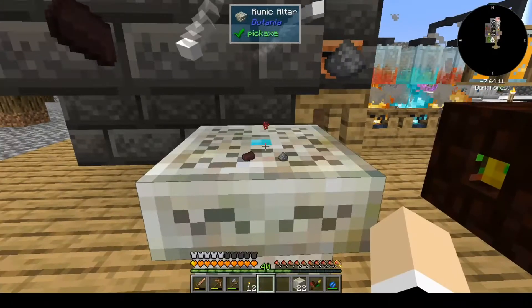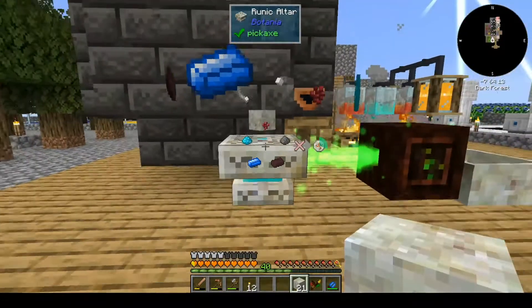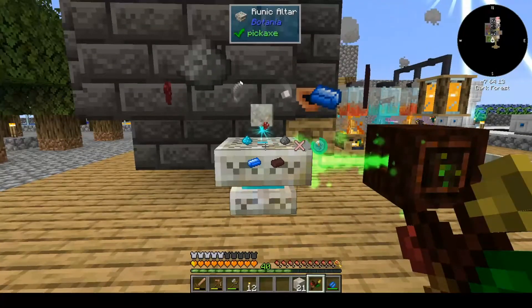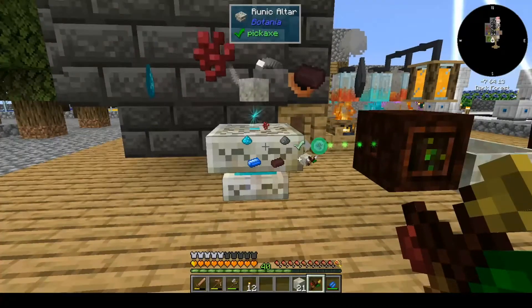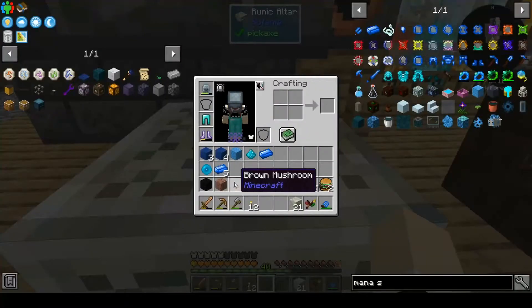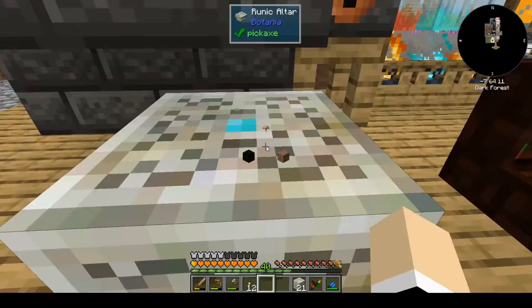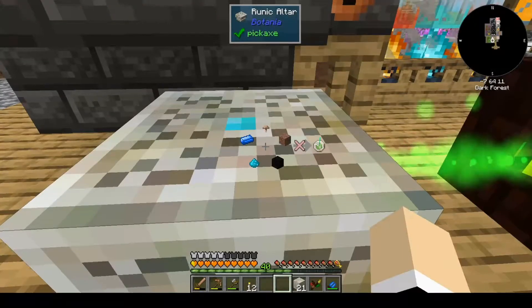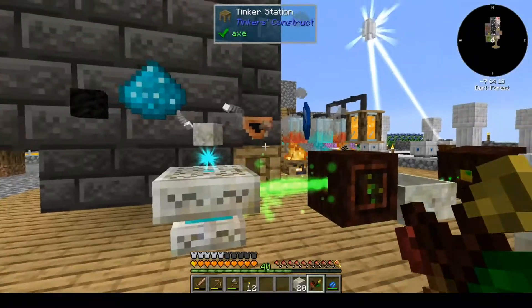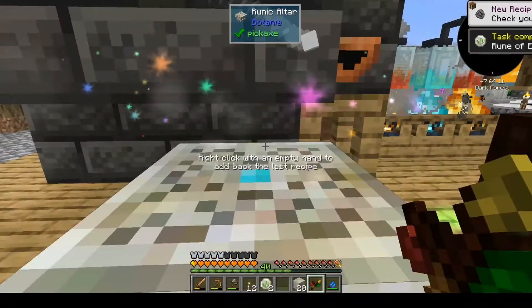Gunpowder, nether brick, and then one of each of those as well. I put that on — will it suck it up? The Botania magnet is kind of interesting. There is our fire rune. Now mushroom, granite, block of oil powder, ingot, living rock.